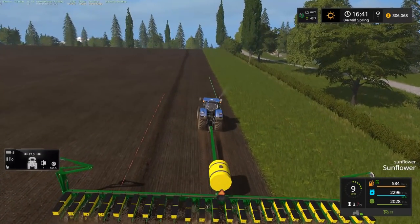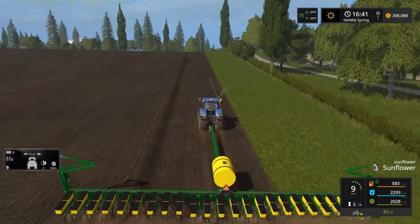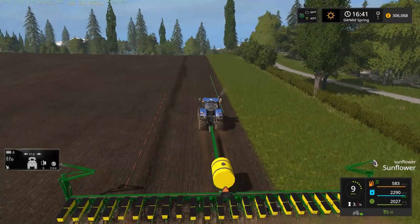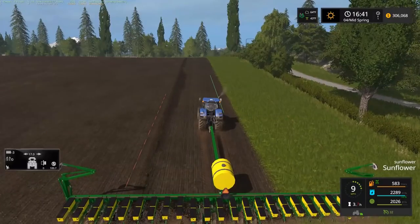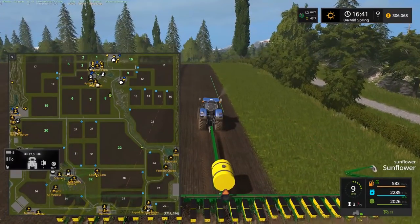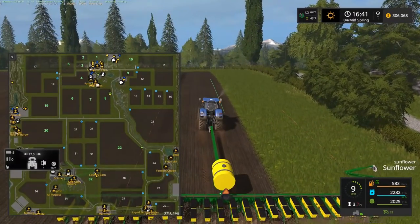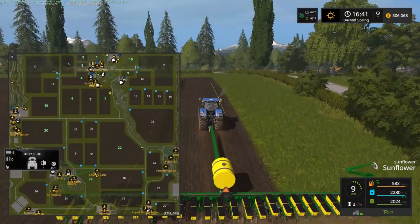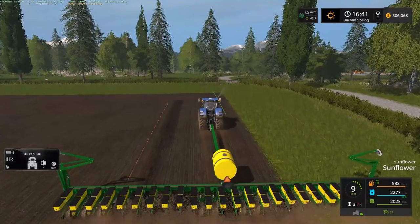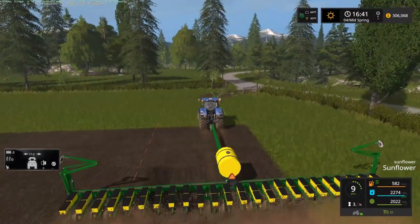I'm thinking we'll plant some corn on field nine. We got the small corn picker — the tow-behind. Maybe we'll plant corn on the small field there and we can use that. We also got the small chopper we haven't used yet, so a small field would be good for that. We kind of have all the fields planted at this point, so maybe field 13 — it isn't that big — might be a good field.